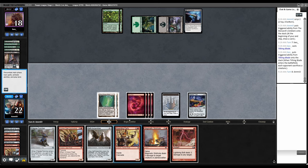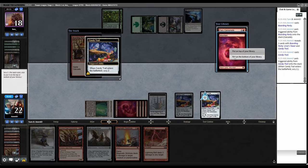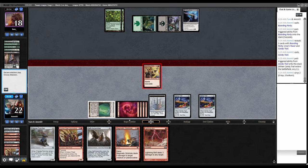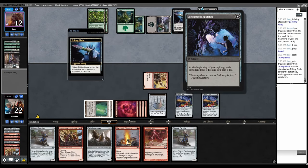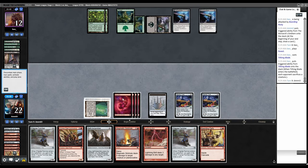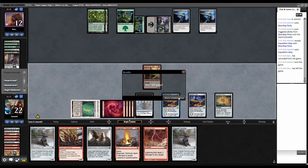Tithing Blade — our dude dies. Still have the Monarch though. Play Boarding Party, Cascade trigger — Cast Candy Trail, don't want more mountains. Attack, another Tithing Blade — craft with a creature for five. Another Boarding Party. Boarding Party, cast the map, go to combat — we got game two.